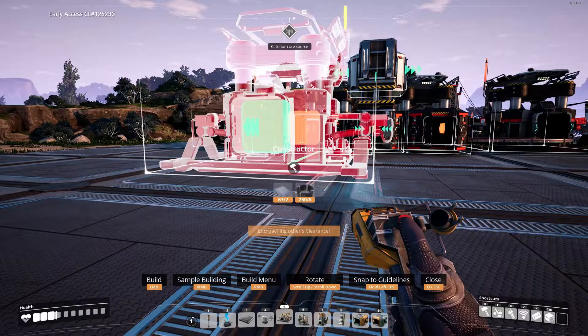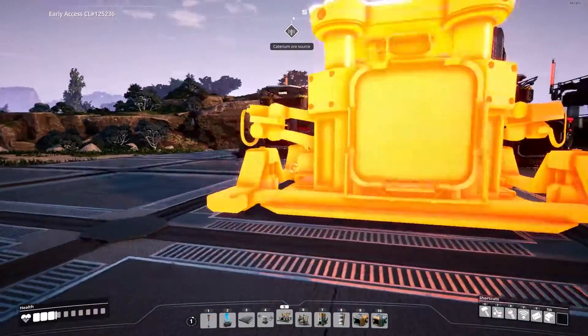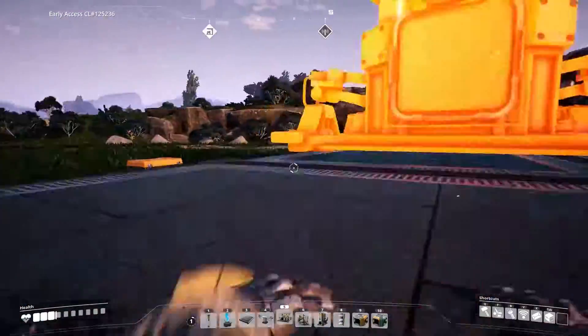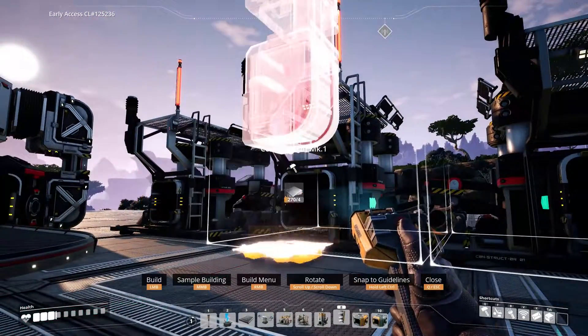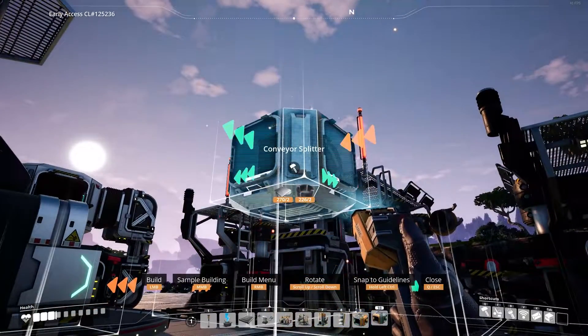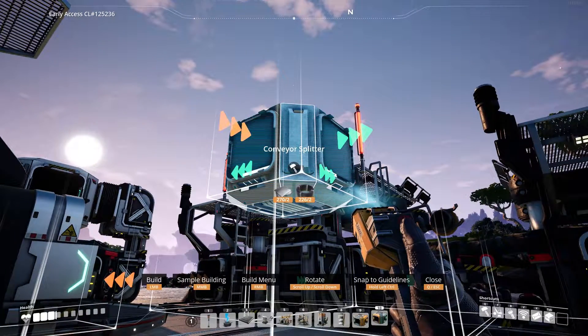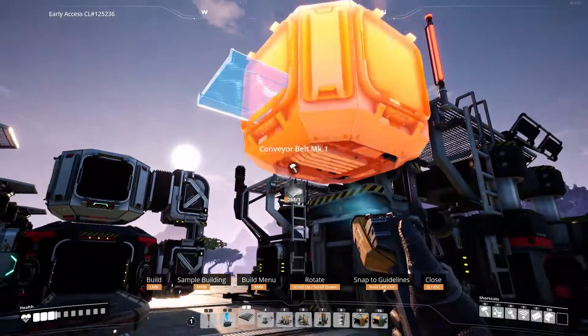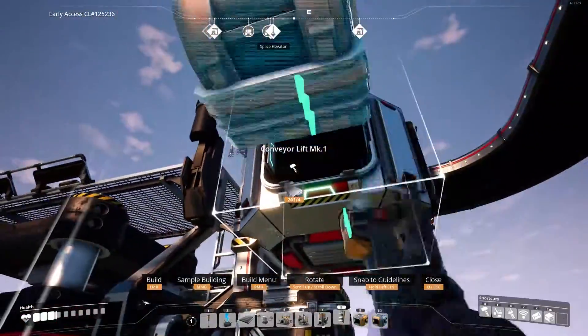Now for the screw constructors. Align them with the second rod constructor and keep them on the edge of the red zone, placing one, two constructors. Then place two more constructors on the left. Come to the constructor in the center and place a lift facing you. Now place a splitter into the lift with the central output going into the lift — make sure it's placed exactly like this, that way you don't need to use a conveyor to connect them. Connect it to the main splitter and place two lifts on both sides, then connect them to their respective constructors.